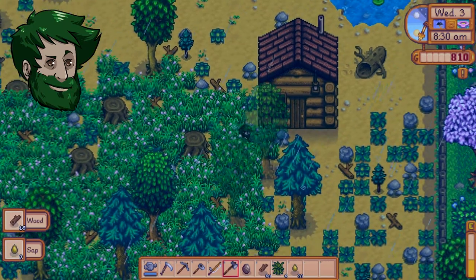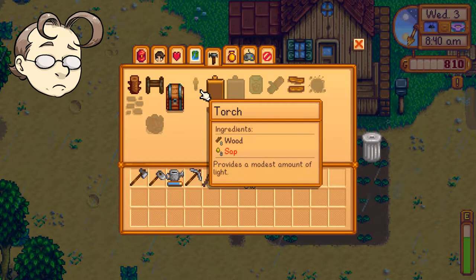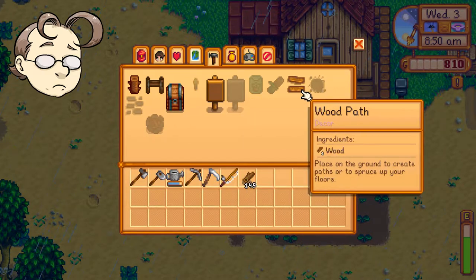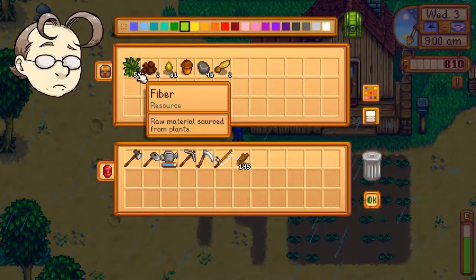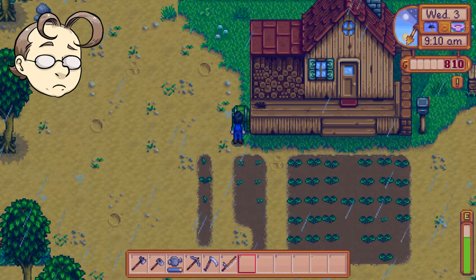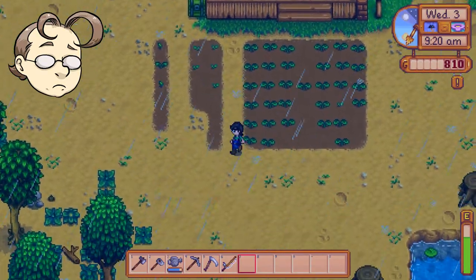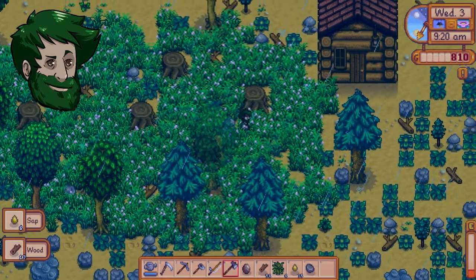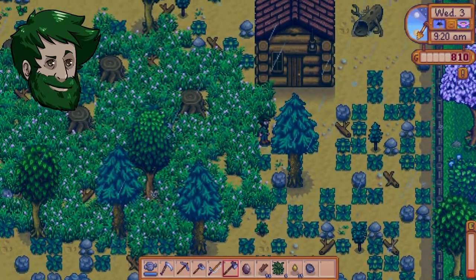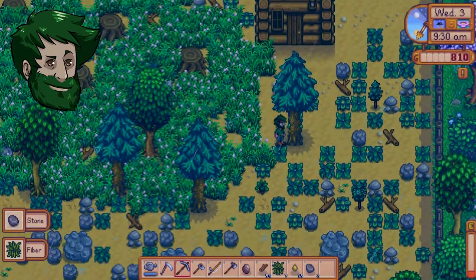So we've got tons of wood. Do we want to make anything right now? Not really right away, but we want to save a lot of wood so that we can make a chicken coop pretty early game. How much do you need for it? I think it's like four or five hundred wood. Oh, it's not a crafting thing — that's going to Robin.